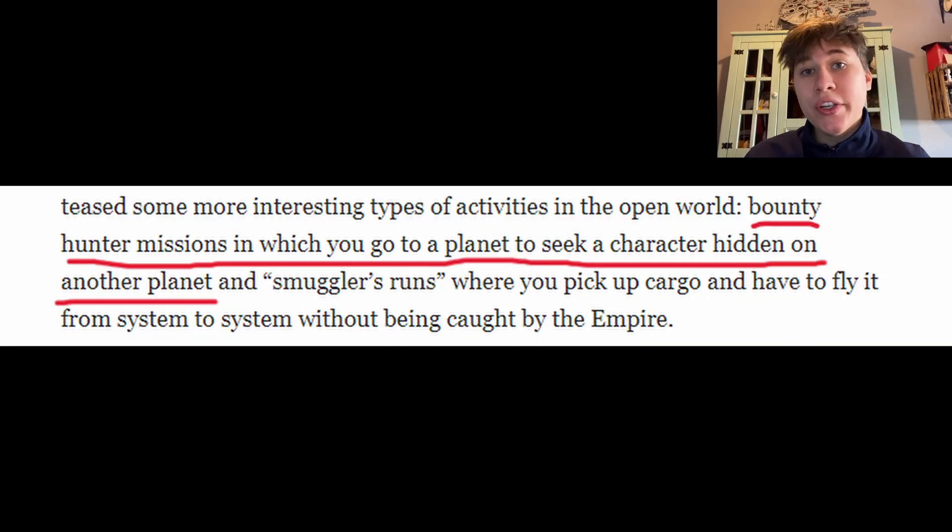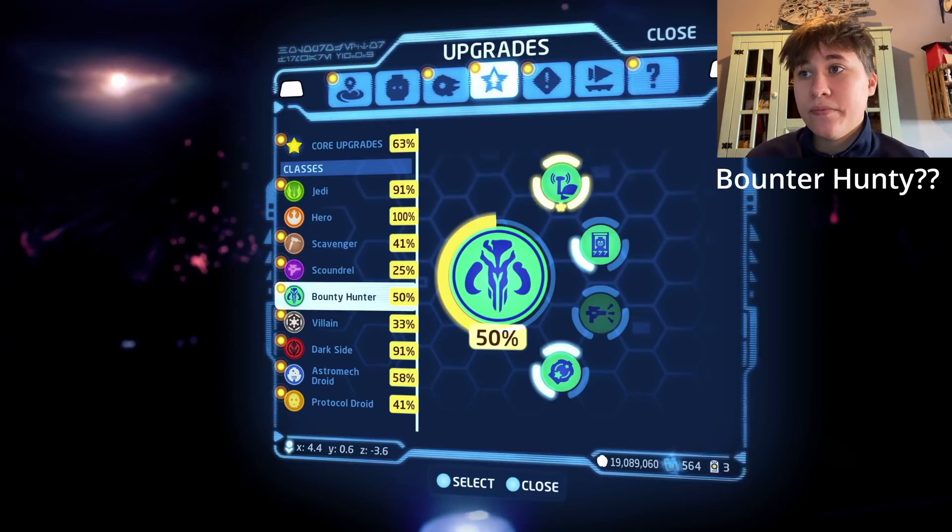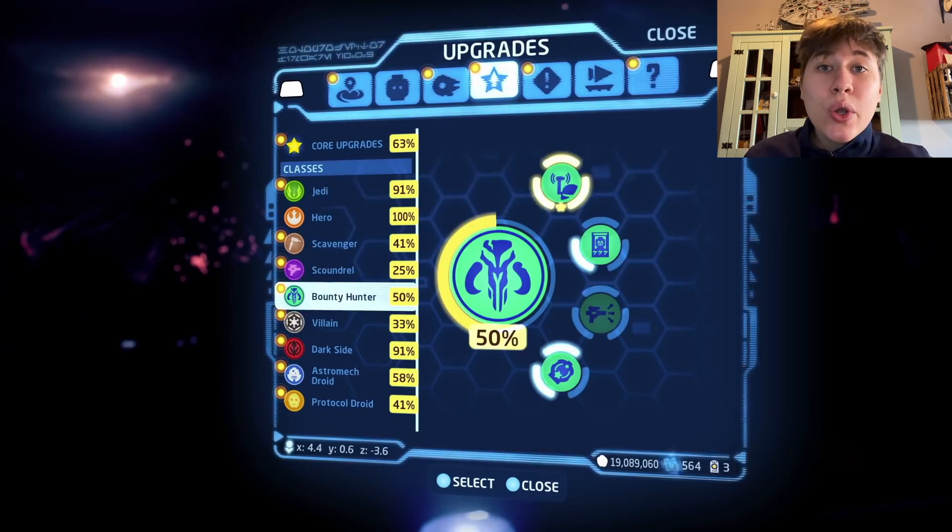Now let's start breaking down the perks of the Bounty Hunter class. When we look at the first perk, we can see part of a Bounty Hunter helmet with its antenna. I think this will help us in the Bounty Hunter missions where we can use the antenna as a radar to find the people we need to find. I don't know exactly how it's going to work, but maybe by upgrading it our radar will get even bigger. I'm so excited for these Bounty Hunter hunting missions — and maybe when fully upgraded, we'll even be able to find the sneakiest of the sneaky.